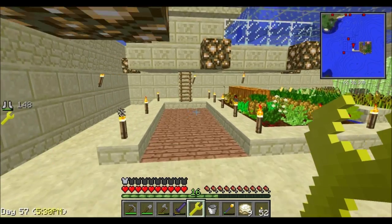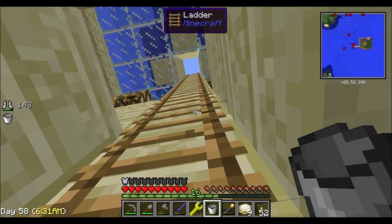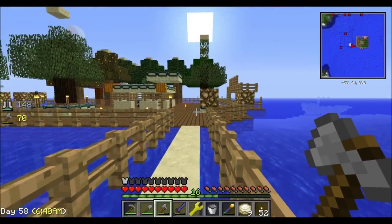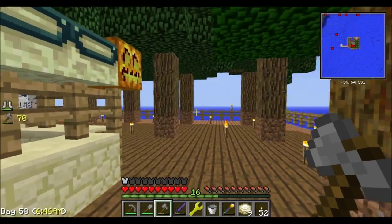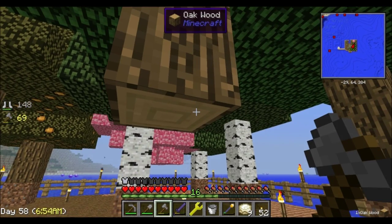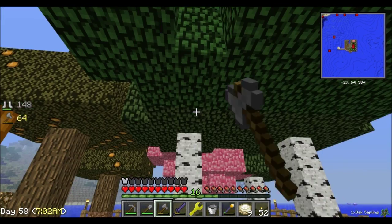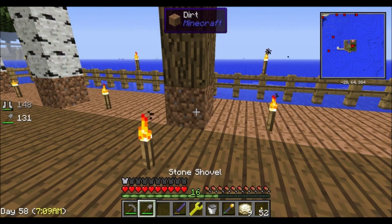We're back — I just slept through the night so it would be daytime outside. I'm going to show you guys how this works. We made a tree farm up here — this used to be the boathouse. If you hold down Shift while cutting down the trunk, it brings out everything. Hold Shift again and hit the leaves and it does the exact same thing.